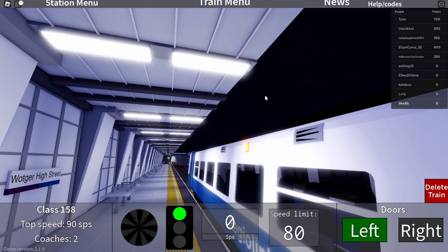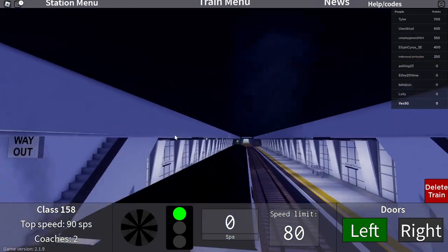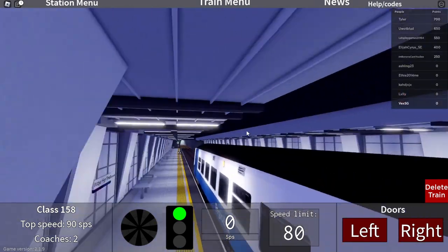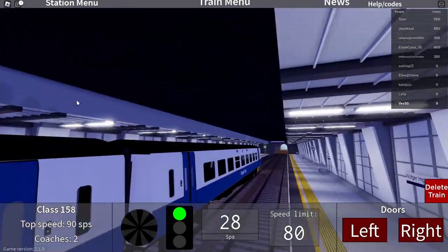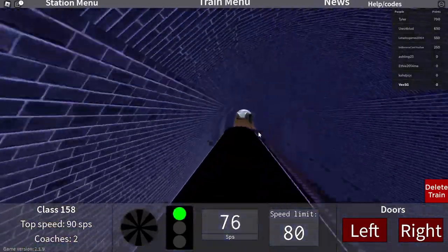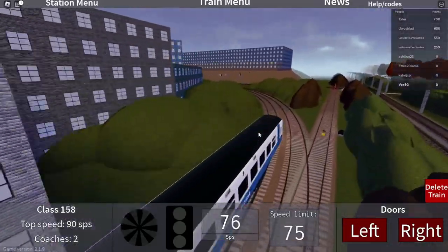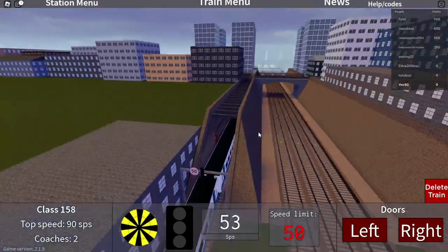We're just going to bring a Class 158 into an underground station — realism 100. Whilst this diesel train is idling indoors we're just giving passengers health issues. Other games allow diesel trains underground too, but at least they don't show the particles so there's no visual evidence. The camera's broken. Let's just ignore the inaccuracy, though other railway games share it, so it isn't really fair to judge them for it. This does not feel like 75 miles an hour.